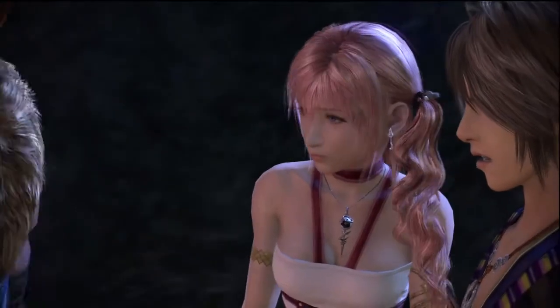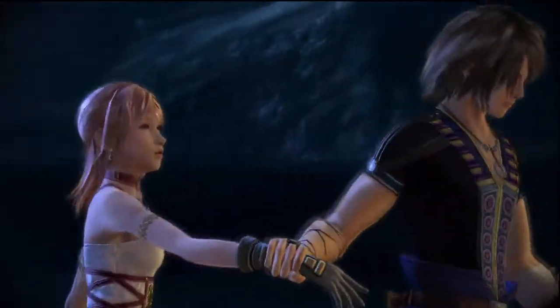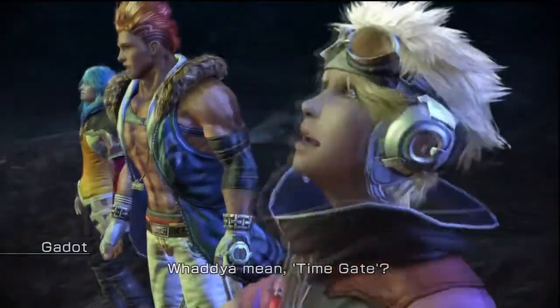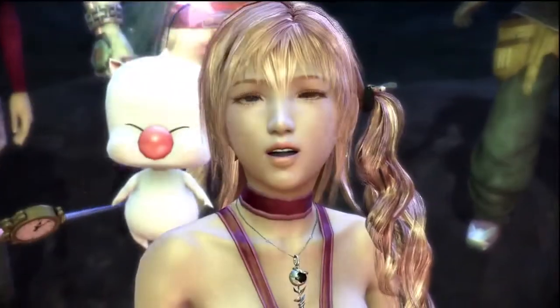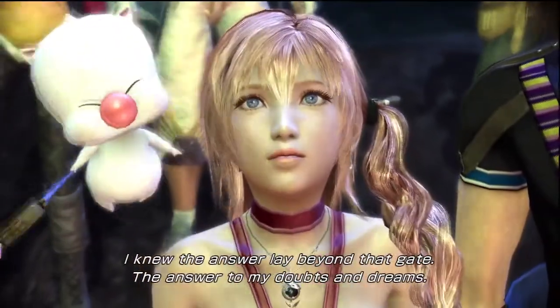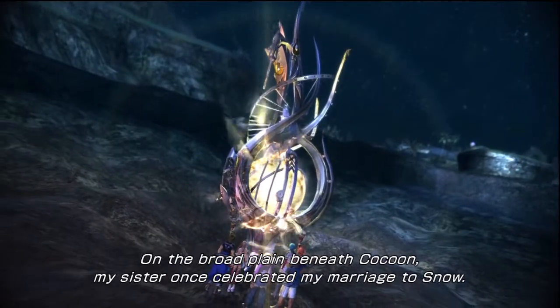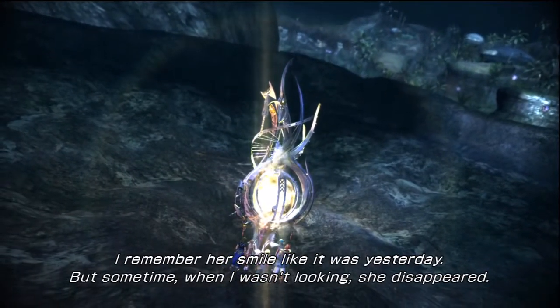Noel, do you know where my sister is? Come with me. It's a time gate — like a portal. Lightning is in a place called Valhalla. She's waiting on the other side. I couldn't turn my eyes away. I knew the answer lay beyond that gate — the answer to my doubts and dreams. On the broad plain beneath Cocoon, my sister once celebrated my marriage to Snow. I remember her smile like it was yesterday. But sometime when I wasn't looking, she disappeared.